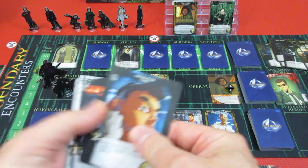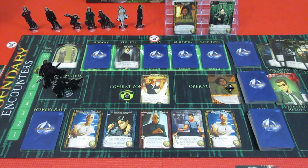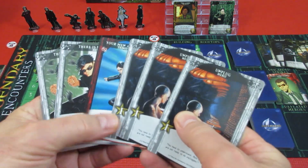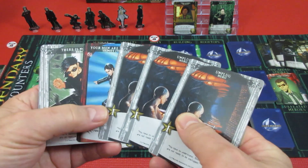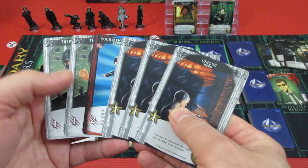Did we have a coordinate from Neo? I do not believe — no, he had nothing. Neo's got a pretty sad hand next time, so let's hope Morpheus can do something. Morpheus has four attack and three recruit.